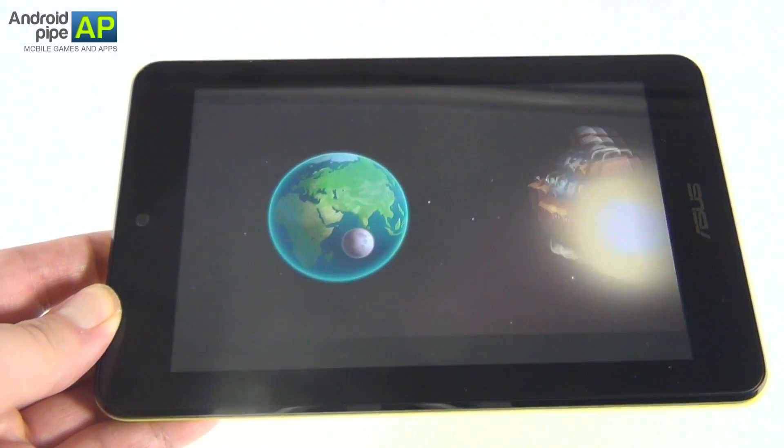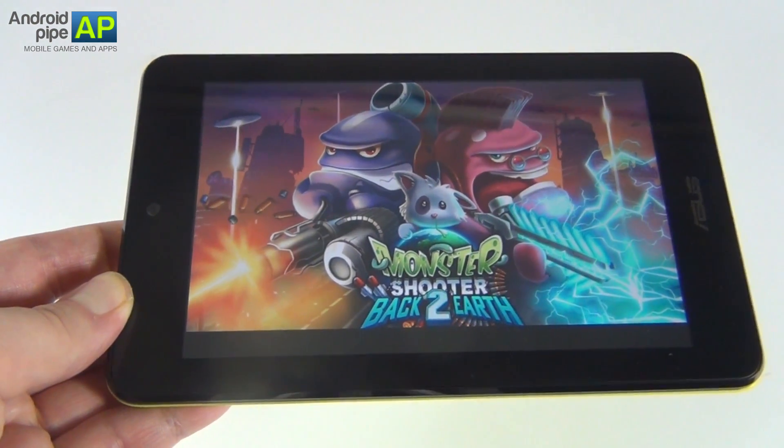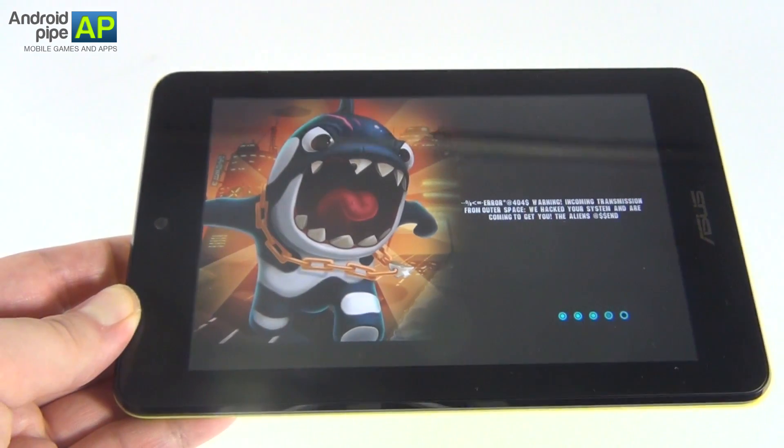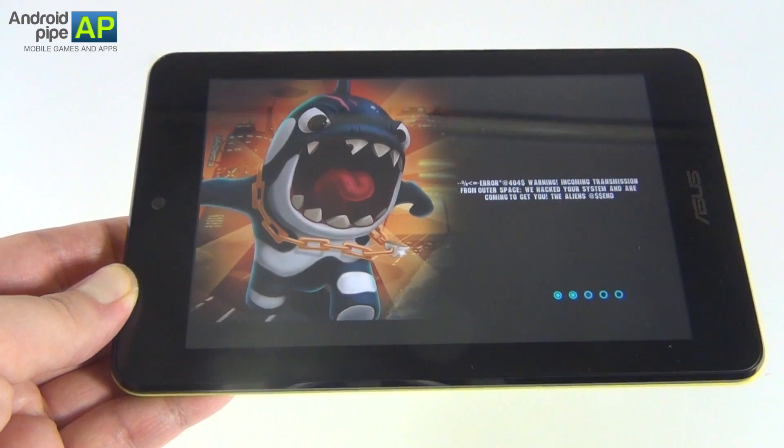Hi guys, this is AndroidPype.com and I'm here with a game called Master Shooter 2 Back to Earth. It comes from Gamelion and we're playing it on the ASUS MemoPad HD 7 tablet. This is the twin stick shooter. It's available for free and it takes up about 600 megabytes of space.